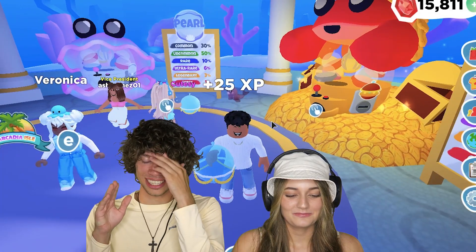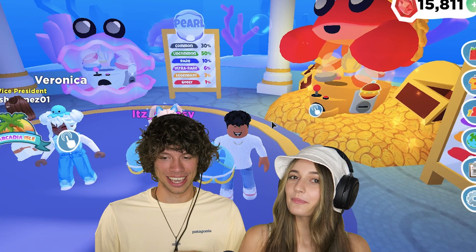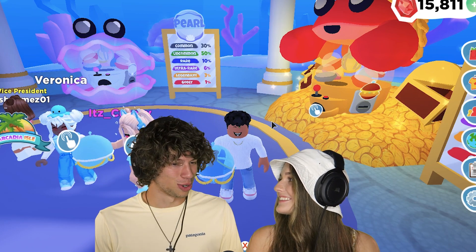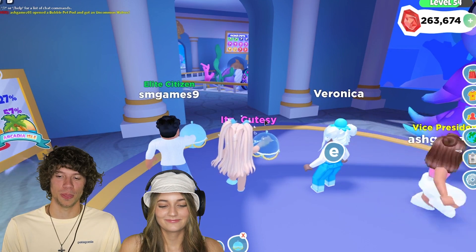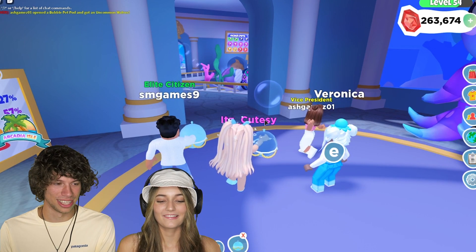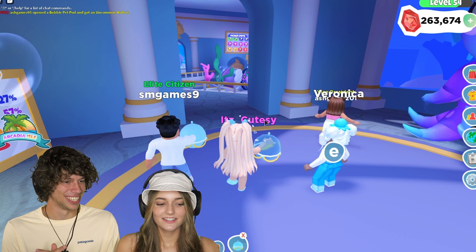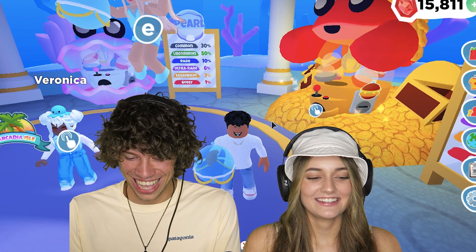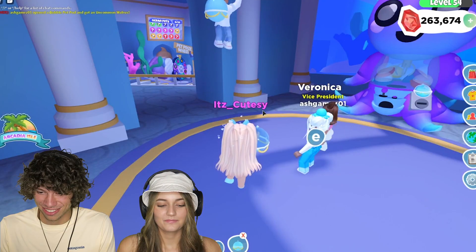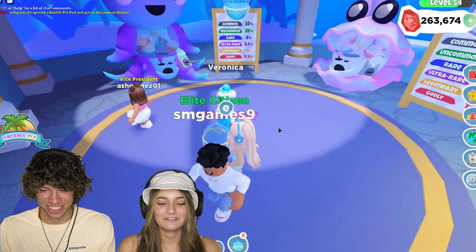So Cutie, tell us what we want to get. What is like the dragon and unicorn of this pet pod? We want to get godlies. There's a godly stingray and a godly king crab. So that should be our goal for today. I mean, we want every pet, but let's try for those godlies for sure.